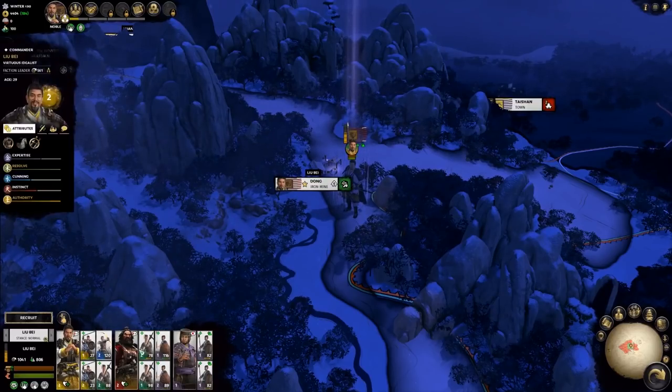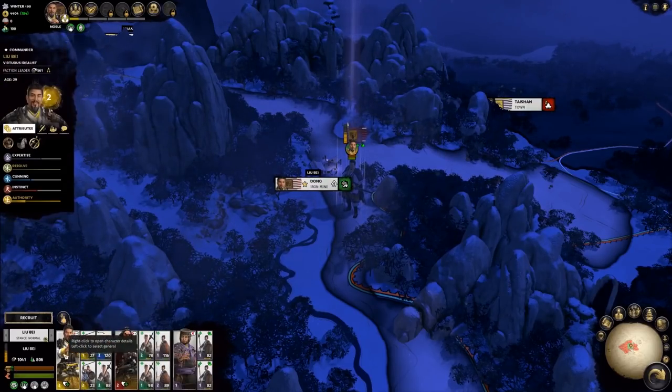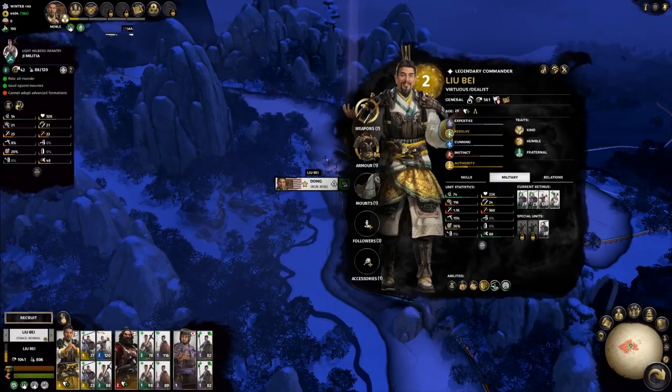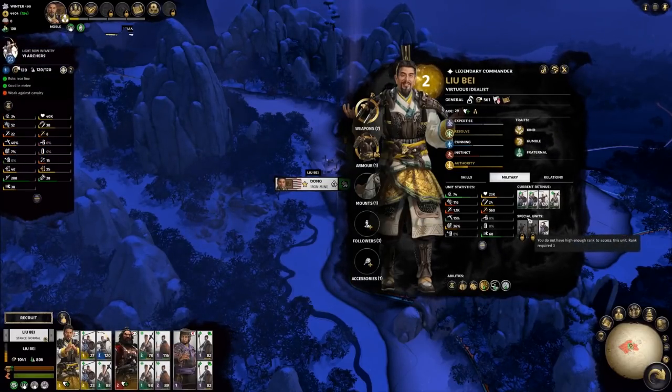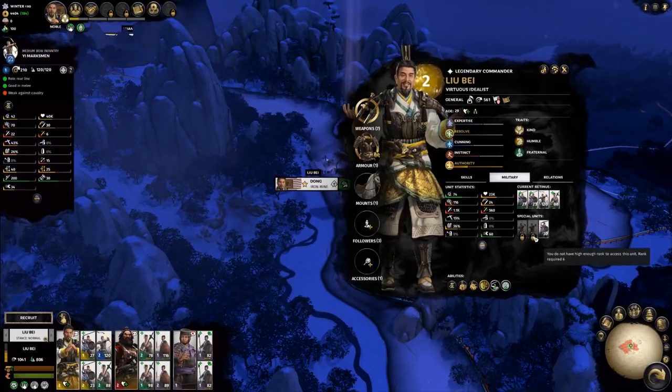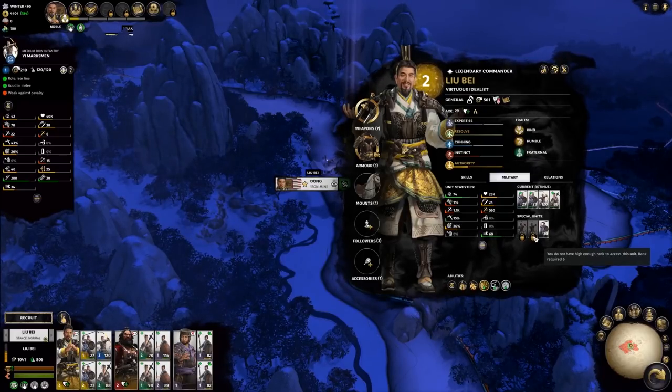Let's take a look at our retinues for this army in the lower left of the screen. Right-clicking a character and going to the Military tab will tell us the current retinues they have, as well as any special units that they also have access to. We can find out how to unlock this retinue's special units by hovering over the padlock. To unlock these archers, this character needs to reach rank 6.